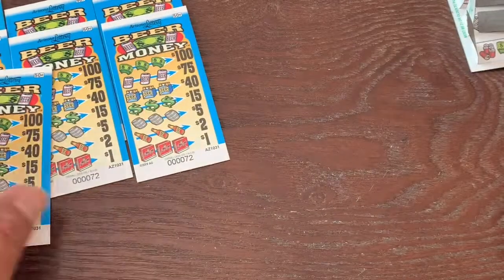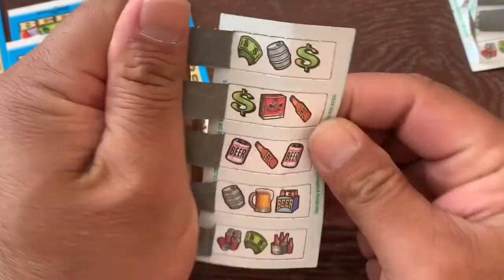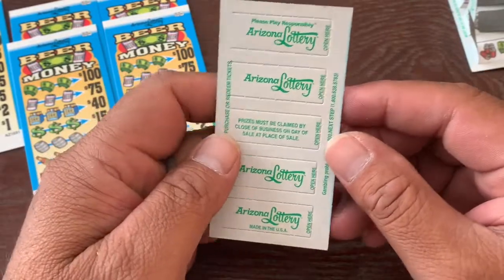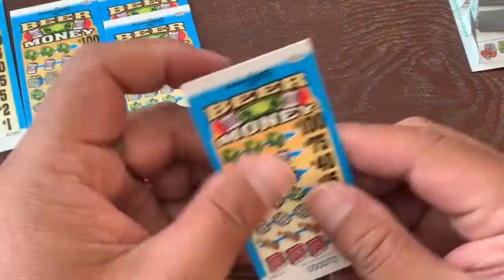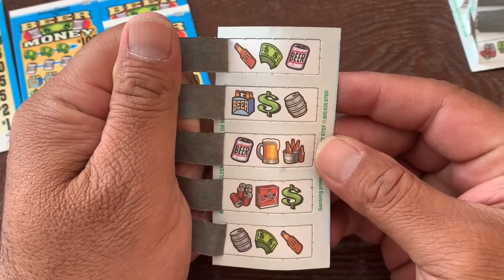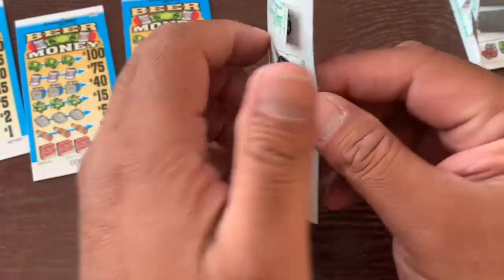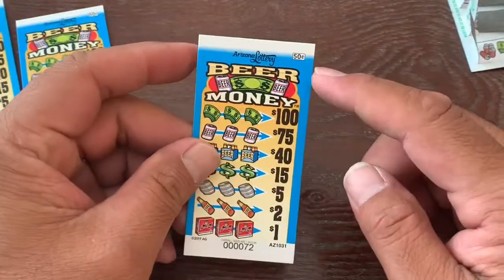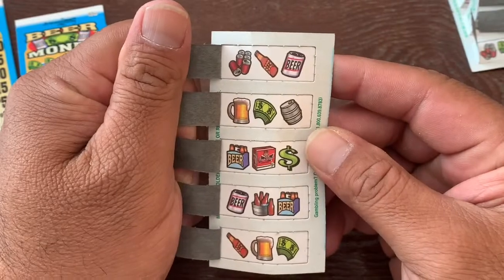It's gonna be interesting. Oh, this is awesome — nope, negative. Come on, at least a dollar. Let's get three cases — nope. Pretty cool. All you're doing is looking for three like symbols. Come on, just one dollar. 50 cent ticket, you get to win a dollar and up. Negative.